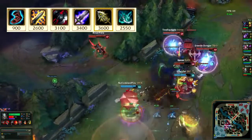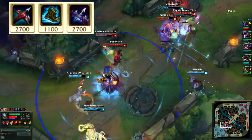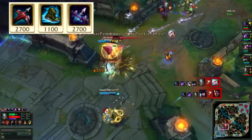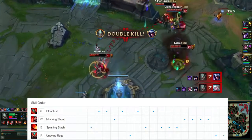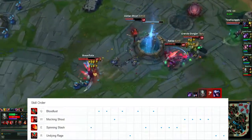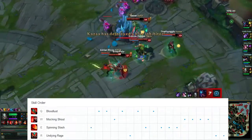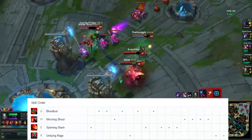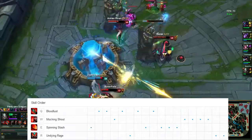Blade of the Ruined King, Infinity Edge, and Phantom Dancer. Other items he would consider are Merc Treads if the enemy laner is someone like Kennen or Lissandra, Mortal Reminder to reduce enemy heals, and Lord Dominik's. Finally, his skill order: he would start E first, then put 2 points in Q followed by W, max Q first, E second, and W third. His ultimate he would actually max last, because ranking up your ult only reduces the cooldown of the ult and doesn't provide any other stats.